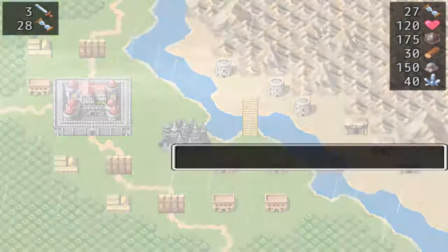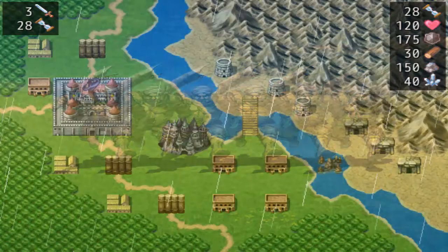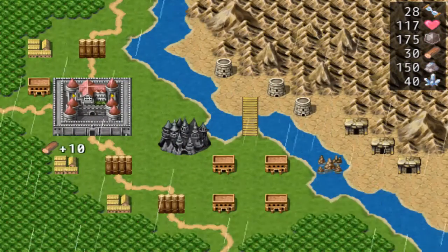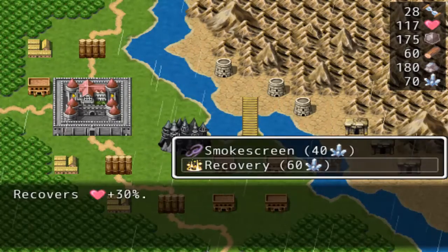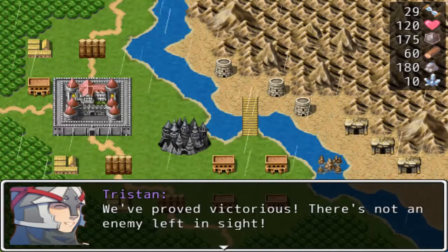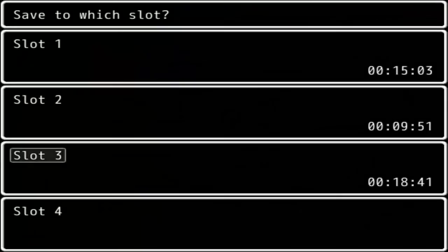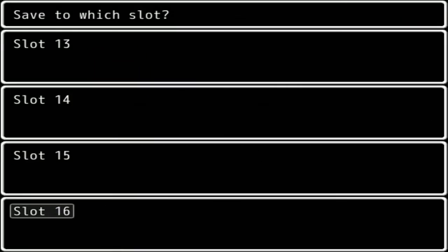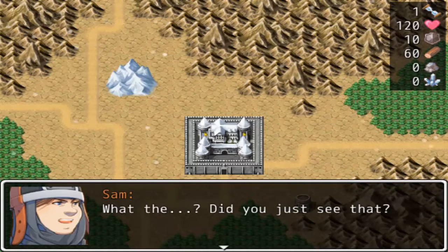Alchemy — throw up a smoke screen. What did you think they were going to do? Let's do a recovery so we can finish off this match with perfect health. Not an enemy left in sight — all right. Save over here. Gotta face a dragon next time, eh? Well, we'll save that for next time. Until then, see ya.